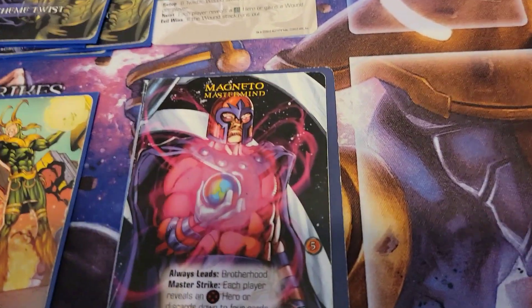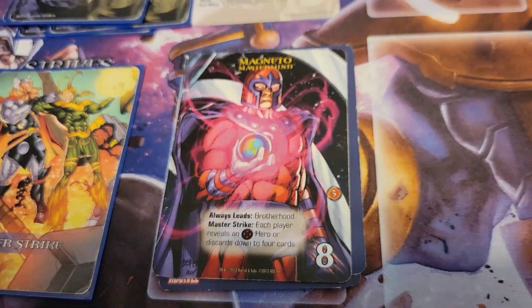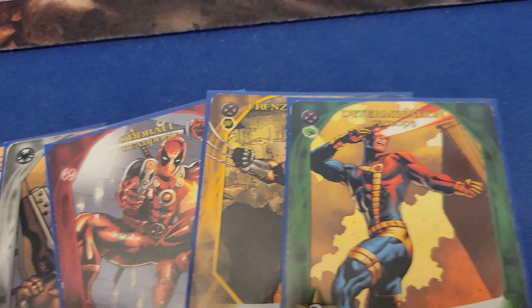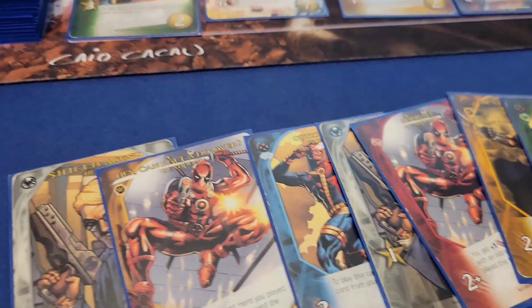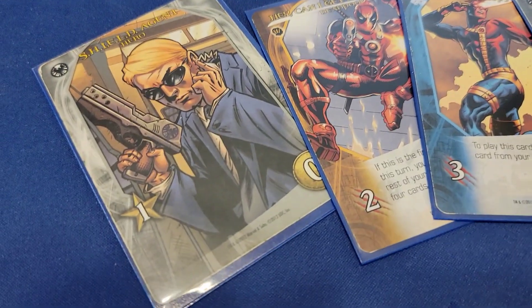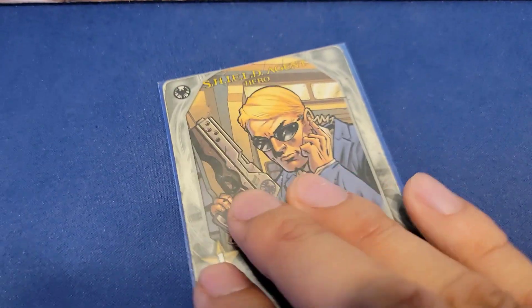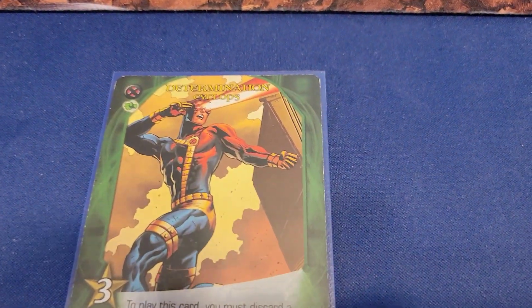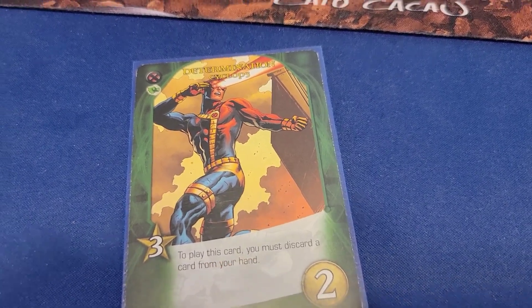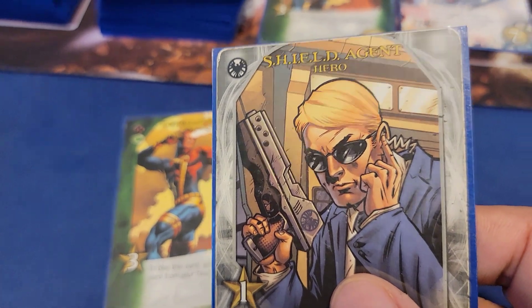We reveal and play the top card of the deck and it's the Master Strike. Magneto's Master Strike says each player must reveal an X-Men hero or discard down to four cards. Luckily I have a few X-Men heroes in my hand, so I am safe from Magneto's Master Strike.